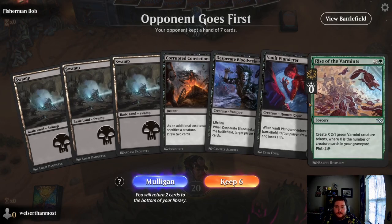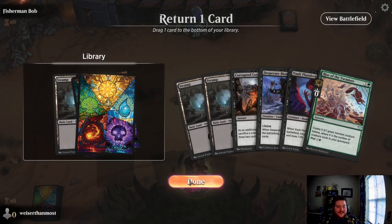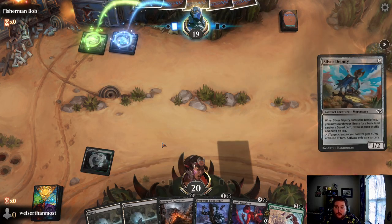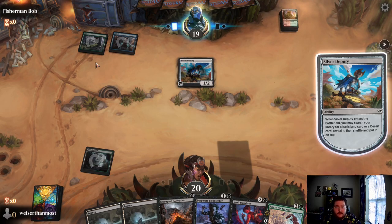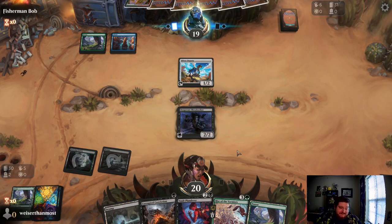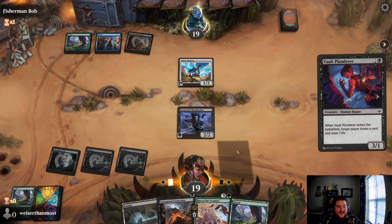The deck is cool — we are just not getting the draws like we had yesterday. This is pretty brutal but it does have a lot of the cards that we want in hand. Opponents going first — I think we need a mulligan, we need early action. I'll keep. I think probably sending back the Swamp even though that could be rough, considering the mana troubles we've had so far. We did get our third land drop, so that'll be good. We got the turn-two Bloodseeker, turn-three Plunderer. We got Rise of the Varmints with the Corrupted Conviction. Opponent's on a slow strategy it looks like, so maybe things are going to turn around for us here.